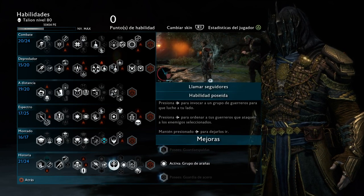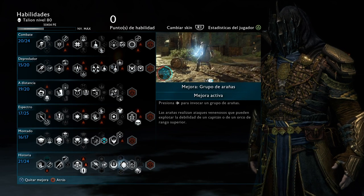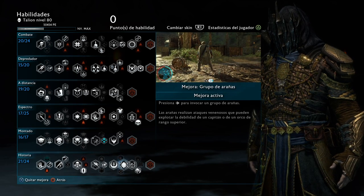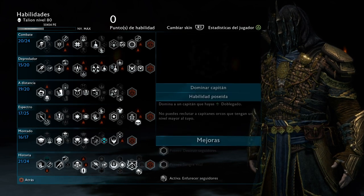For creatures, I like to use the spiders where you summon spiders, simply because they do more damage. I don't have any bodyguard captains with me as well, so there's no reason for me to use that.